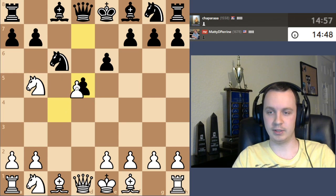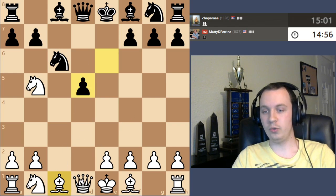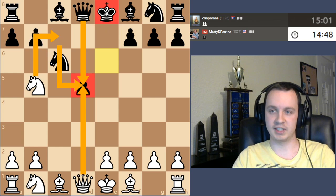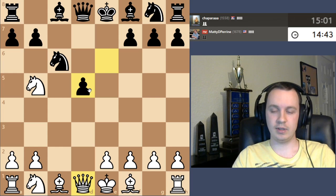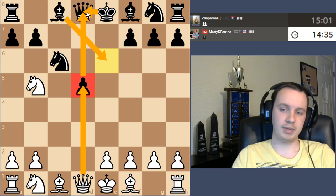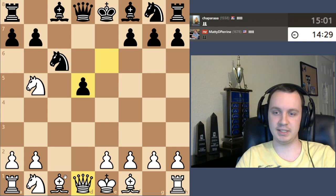I'm gonna go ahead and trade the pawns. If the queen takes, we have knight c7 check. If the pawn takes, we'll have bishop f4. We also have queen takes d5 — if the queen takes back, knight c7 check forks the king and queen. But if I play queen takes d5, black could play bishop e6, I trade queens and I'm up a pawn but behind in development, king in the center — that can be messy.